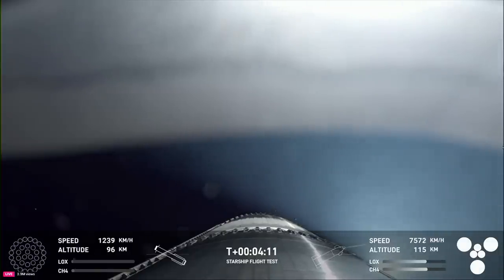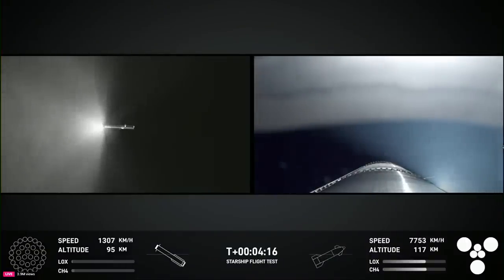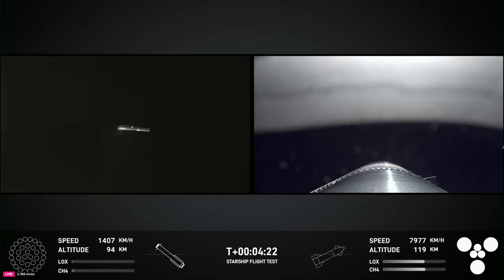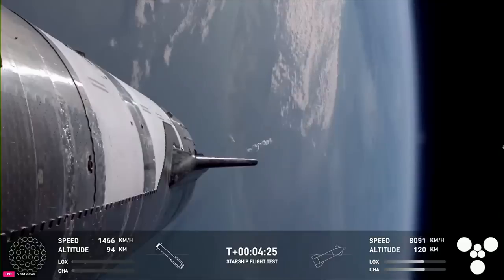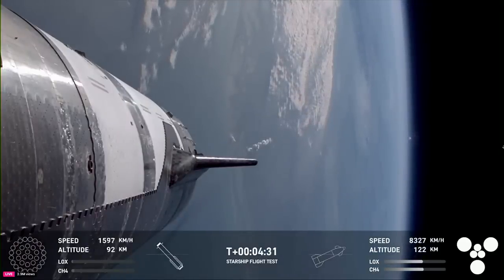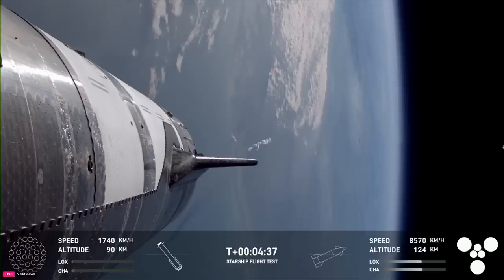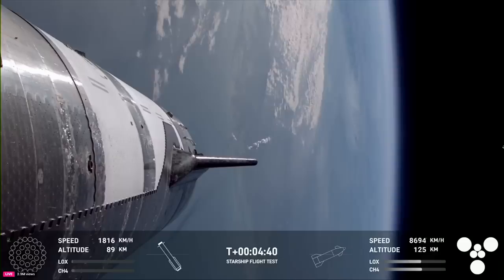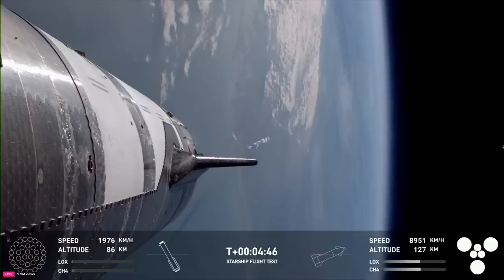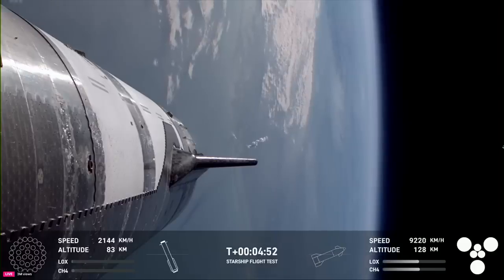The next step for the booster is going into the landing burn — 13 engines lighting, then pairing down to three right before booster catch. However, we did hear the call-out 'booster offshore divert.' Unfortunately, that means we are no-go for the catch. Both the tower, the vehicle, and the operators on console have been actively evaluating the commit criteria for the return to the launch tower, and unfortunately we did not pass on those criteria. We are no-go for tower catch.